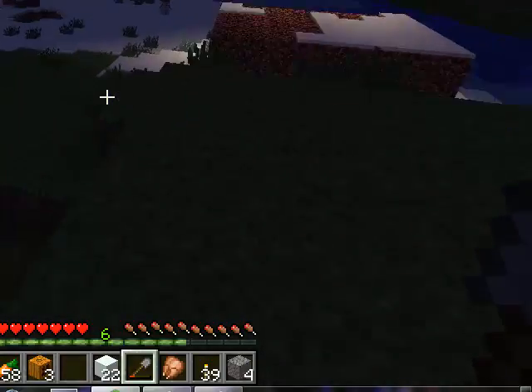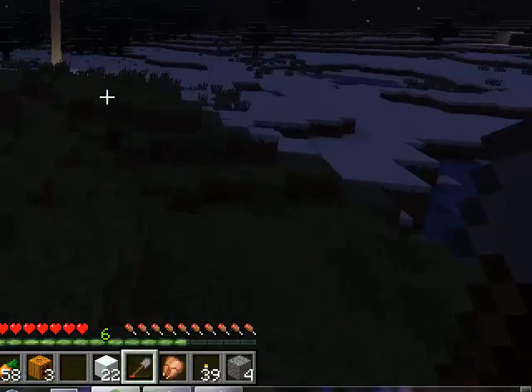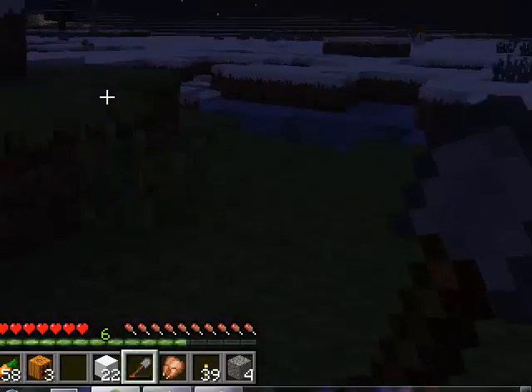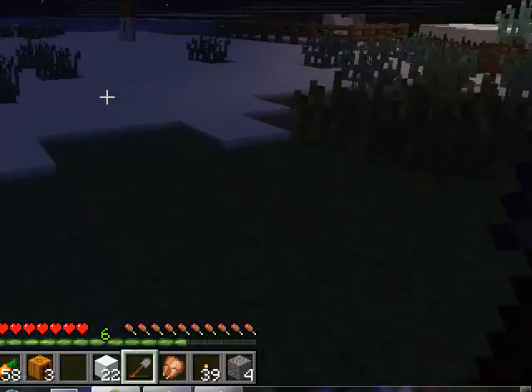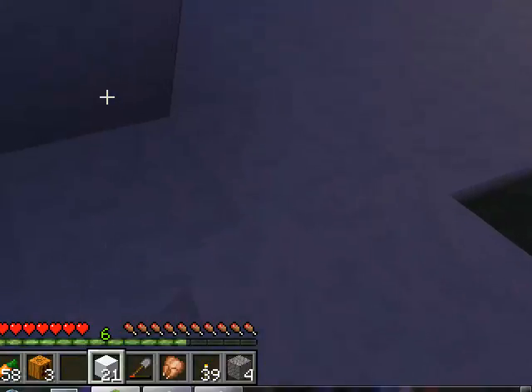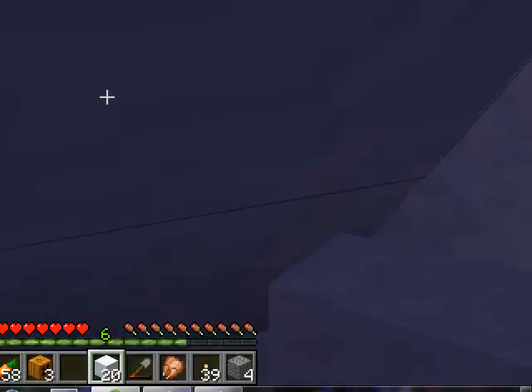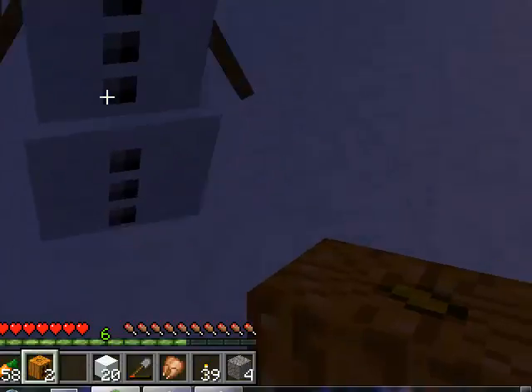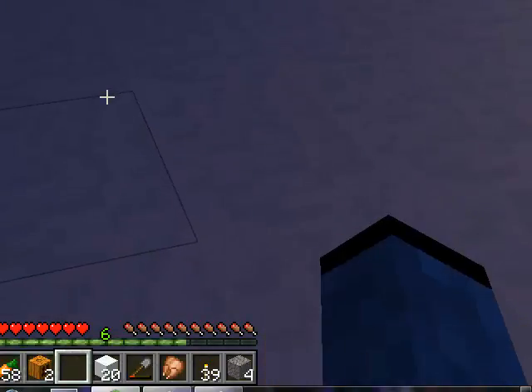Well, what's different about making a snowman than making other stuff is that you craft this guy not by going to your inventory, but just placing blocks like so. And voila, you got a snowman.